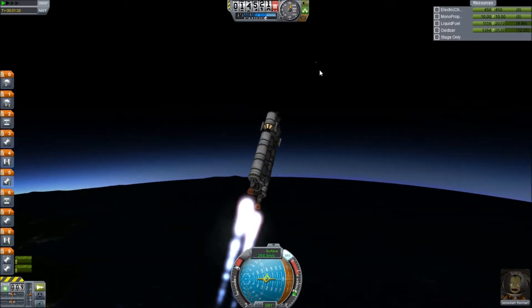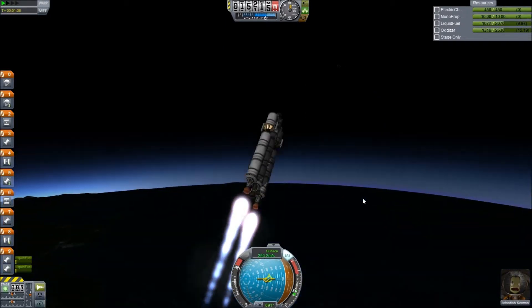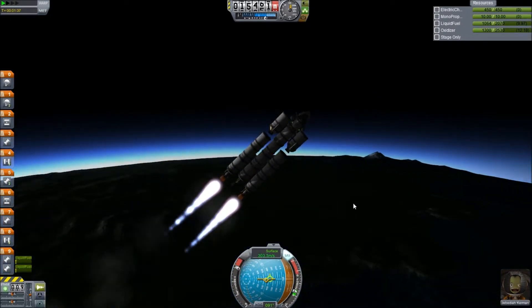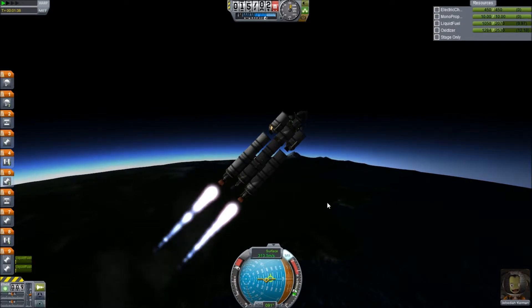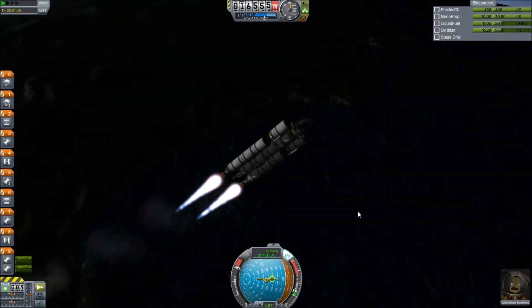What's that up there? Is that Minmus? Did I mention there's a second moon? It's called Minmus. We'll go there one day. We've got this place to go to first. Where is the moon? That's the sun. There's the moon. We're going there — eventually.